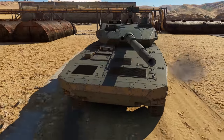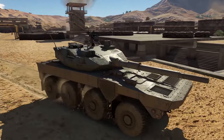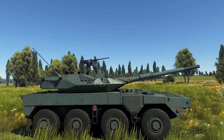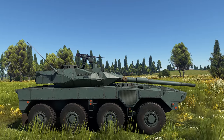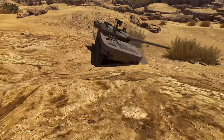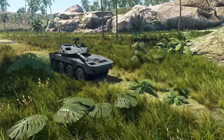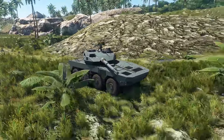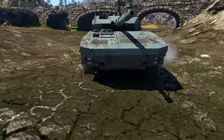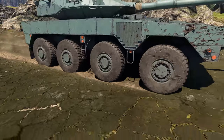The gun also benefits from an excellent two-plane stabilizer, great optics, and a laser rangefinder. The only noticeable flaw of this gun is its very limited depression — you're at your limit at minus 6 degrees, so ridge camping is probably a no-go. The vehicle has a max speed of up to 100 kph on an even road. When going off-road, though, you'll be quickly reminded that off-road rides aren't this wheeled TD's forte, with your max speed dropping by half — and that's in the best-case scenario.